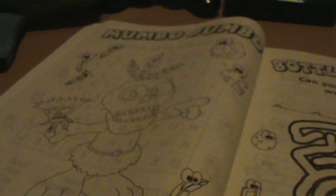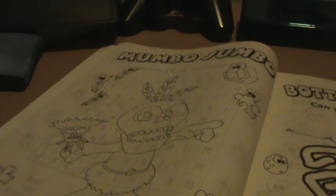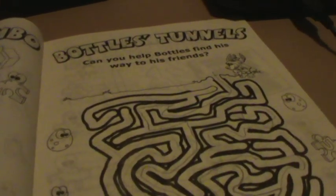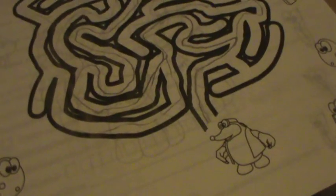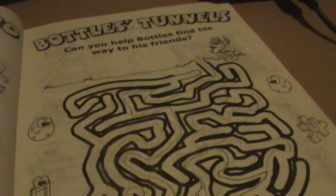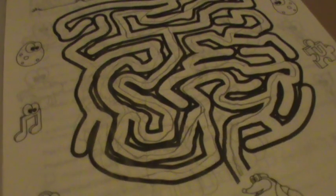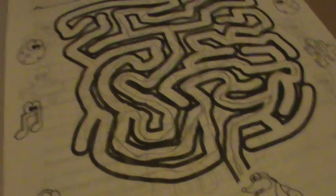Then we have Mumbo Jumbo, so you can colour in Mumbo. We have Bottle's Tunnels, so it's a maze — Banjo-Kazooie at one end and Bottle's at the other. I don't know why they need to find each other, but I've got to say, if this is what it looks like underground, then I have a lot more respect for Bottle's and his quickly getting from place to place.